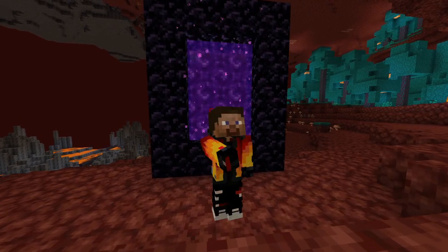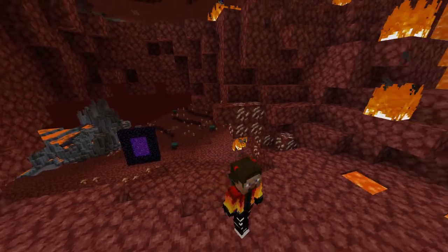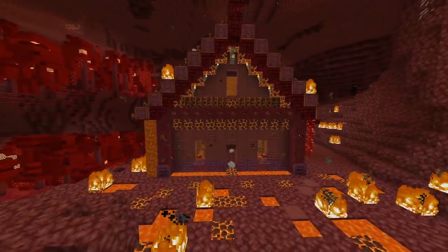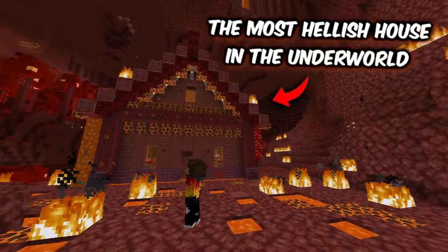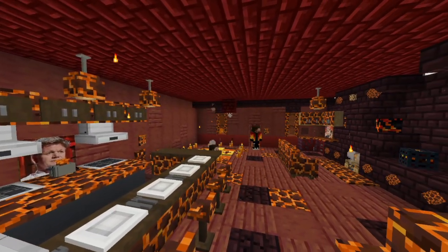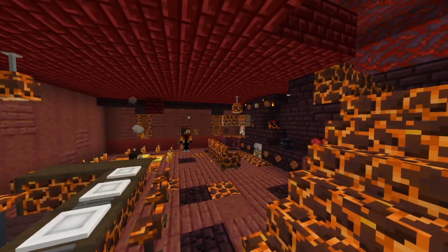Welcome guys. Today I will be showing to you the hottest house in Minecraft. This house is located in hell where the temperature can be as high as 1 billion degrees Celsius. This house right here is the most hellish house in all of the underworld. This house, despite its super hot nature, has everything you need to live a super hot life — I ain't playing with you homie.